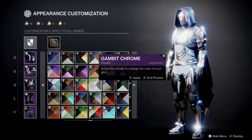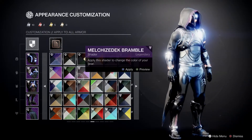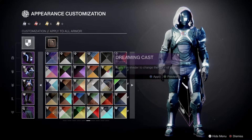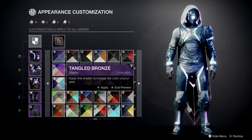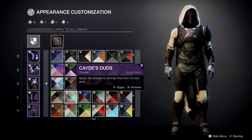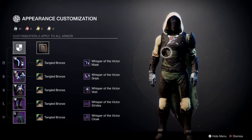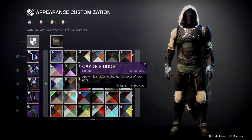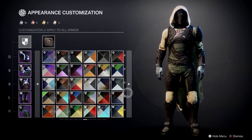Gambit Chrome — well, that looks alright, yeah, that looks pretty cool actually. I like this brown — I like the texture of it. It looks like crumbly chocolate. Something about this that I really like. I like it on the Avarice set from the dungeon — the new dungeon that came out with the 30th anniversary.